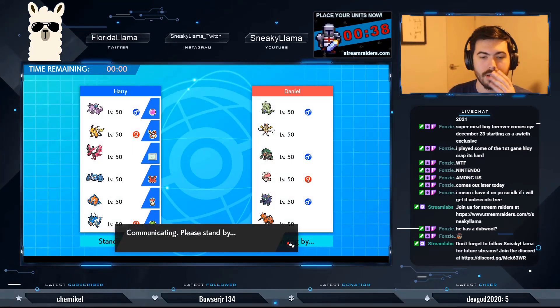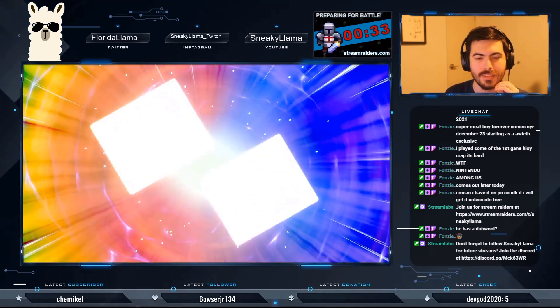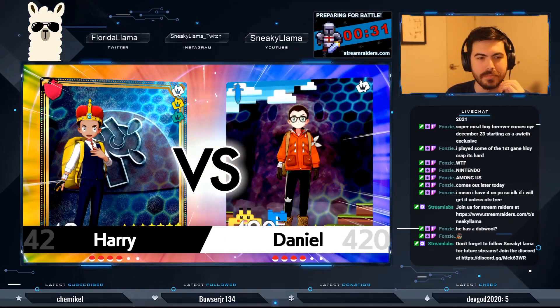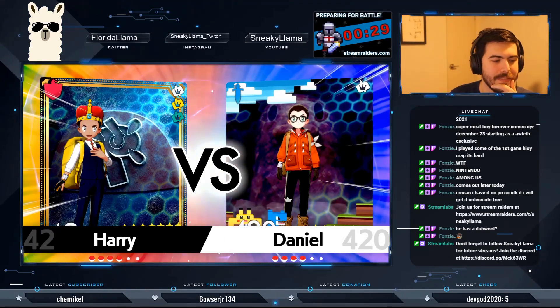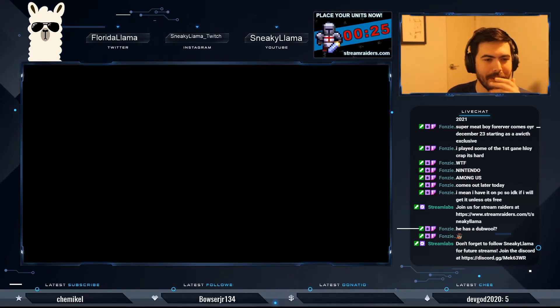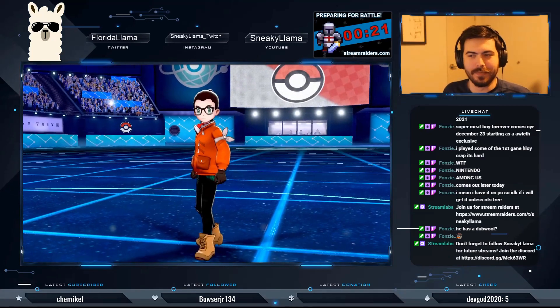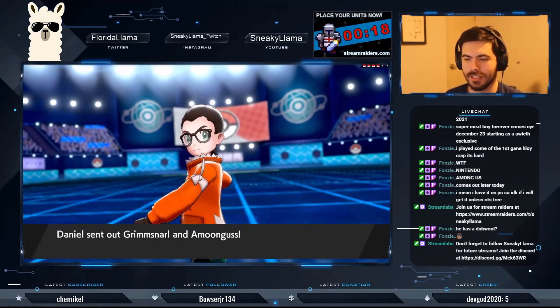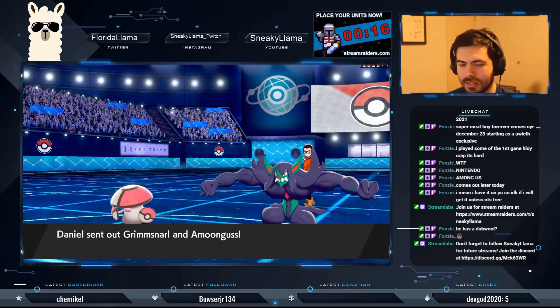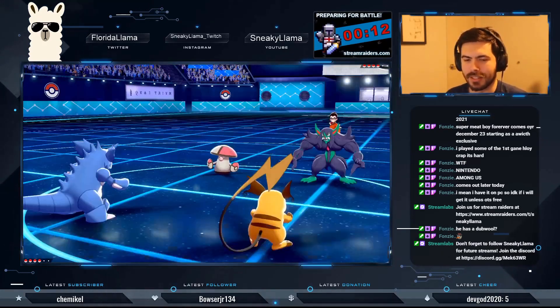Oh no — I didn't do it fast enough! I took too long. Grimmsnarl and Amoonguss lead. Oh, this is gonna be bad. Nidoking and Raichu is not the lead I wanted.